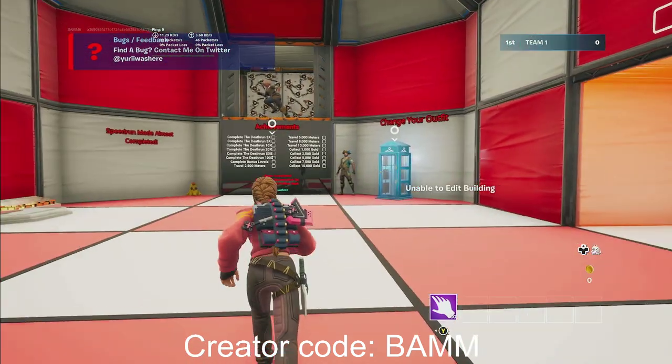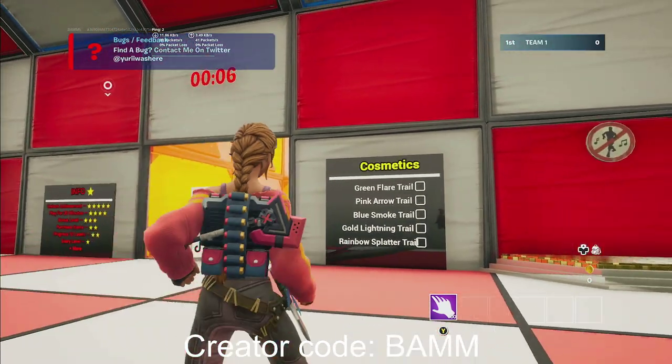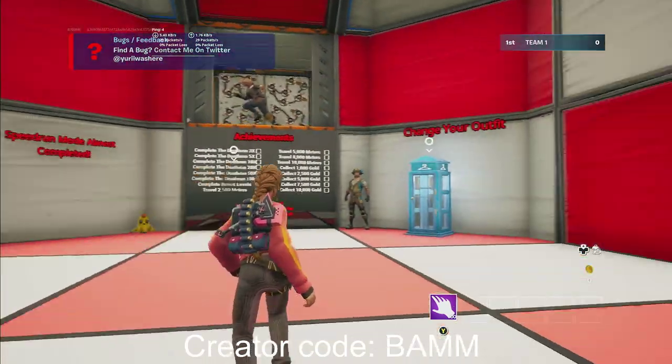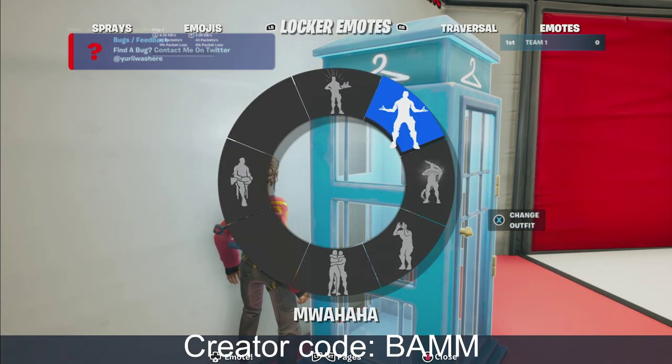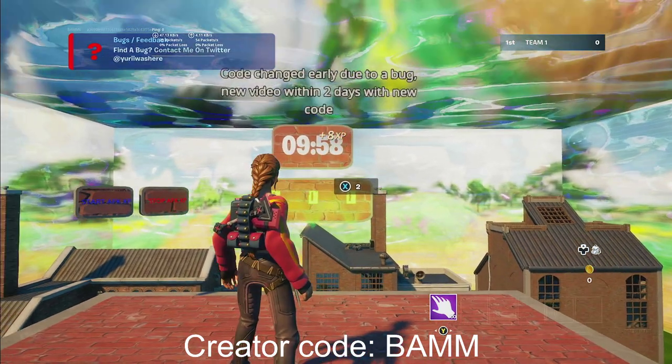Now you're going to go over to the telephone booth right over here. You've got to wait five seconds. Then you're going to go over to the telephone booth and do an emote right on the left side of it. As soon as you do that, you'll be teleported to this room right here.